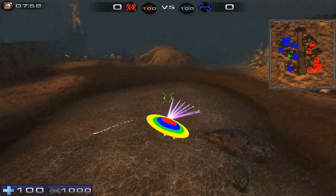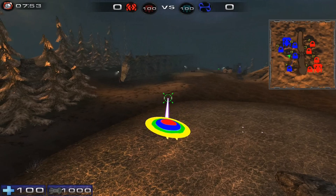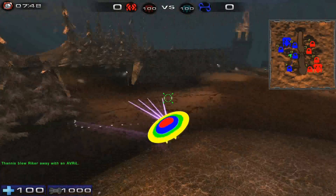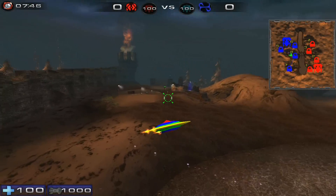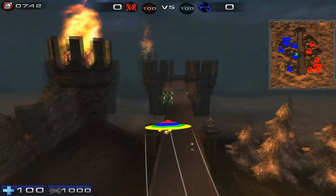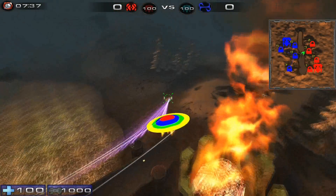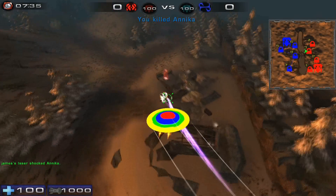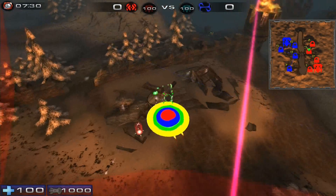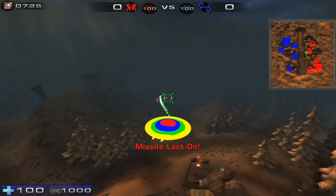That kills pretty much instantly — death ray. And since it's a UFO, it needs a good death ray. That's pretty cool, it works well. It flies nice and stable.